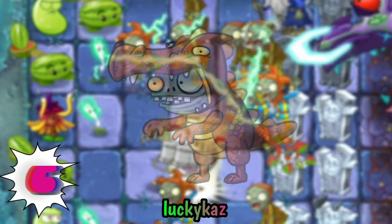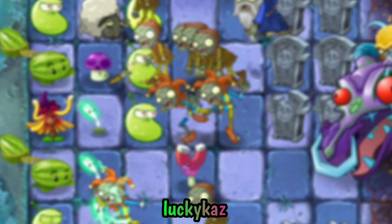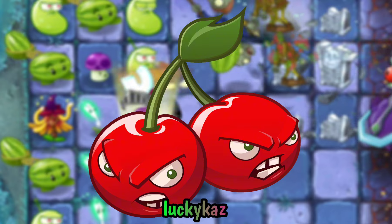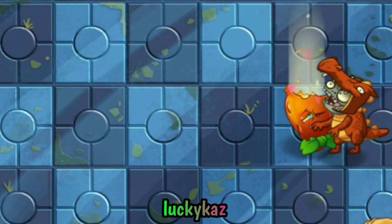Number 6: Imp Dragon Zombie is a real challenge. 25 plants can't kill him because he has immunity to fire damage, but one fire plant can kill him. Your suggestions? Cherry Bomb? Explode-O-Nut? No! It's Hot Date.